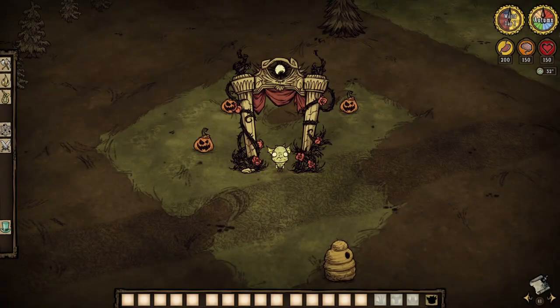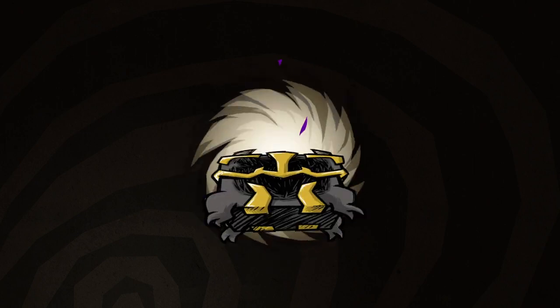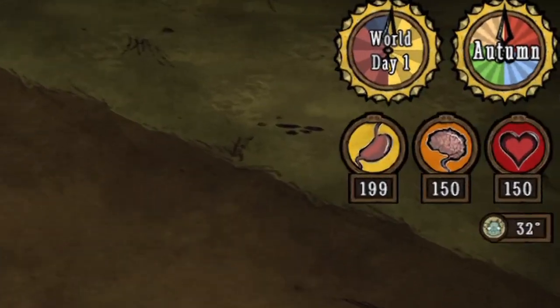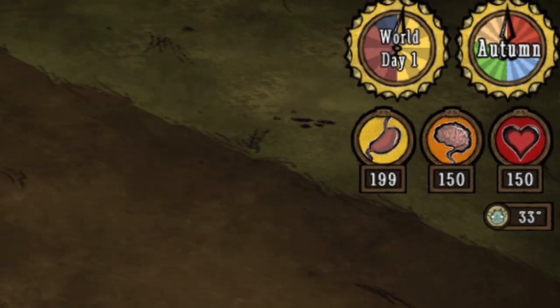Hi, Liza here. Let's talk about the half pint Wirt. Wirt is exclusive to Don't Starve Together and has to be unlocked either by weaving with spools or purchasing from the store. Once unlocked, she will enter the world with 200 hunger, 150 sanity, and 150 health.